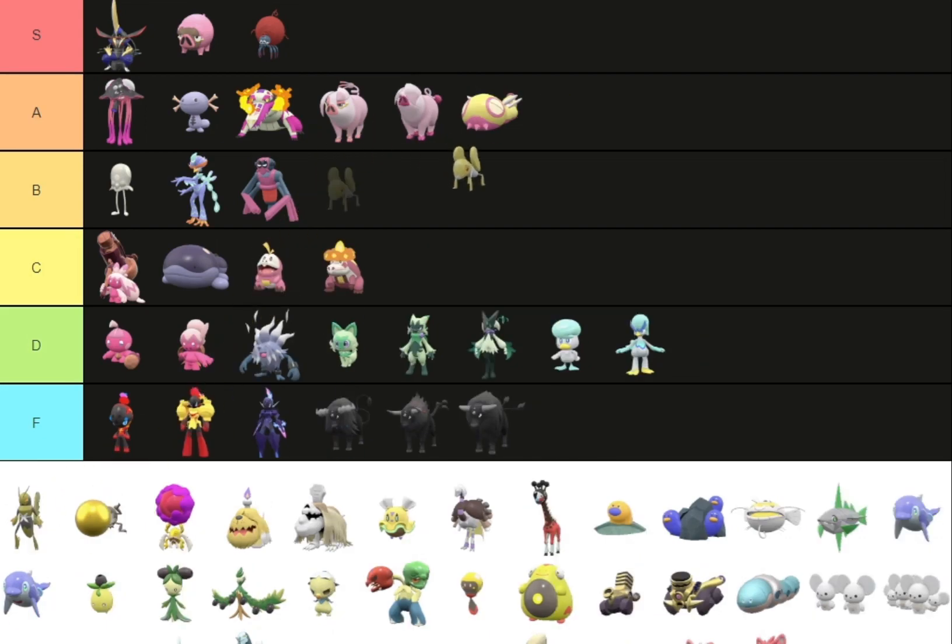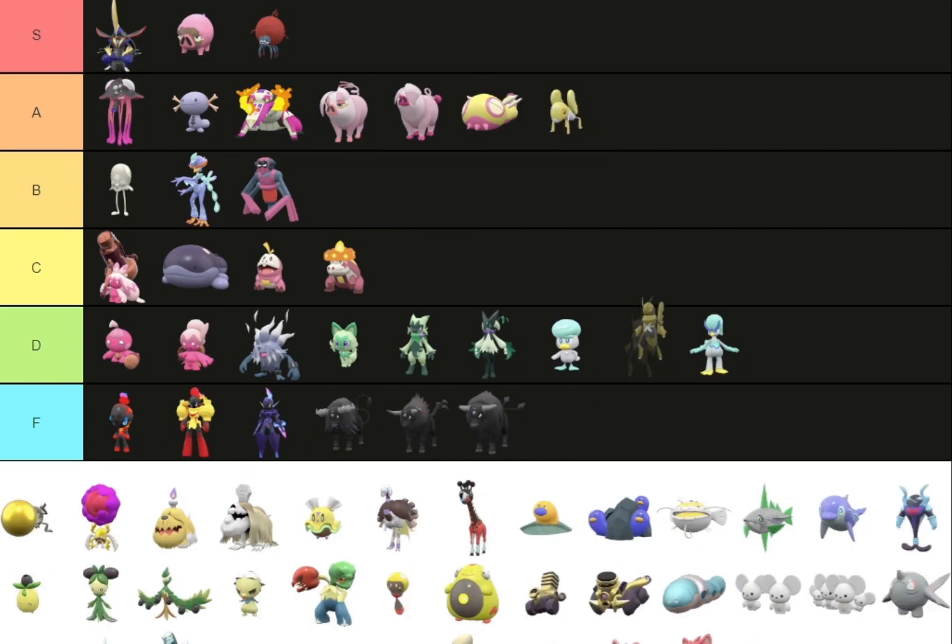Nymble can go in A, Lokix can go in B. I like Nymble because it's golden and all that. If they kept that for Lokix it probably would have gotten A tier, but it just got this barf green color.